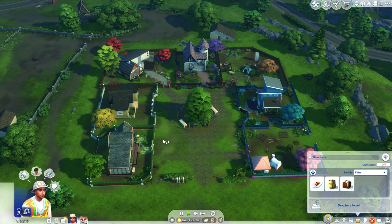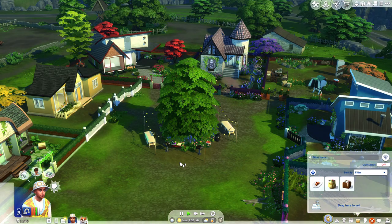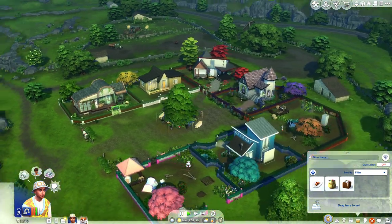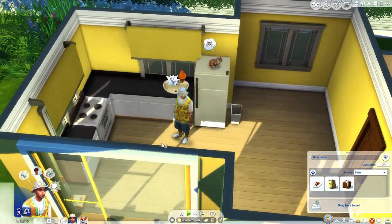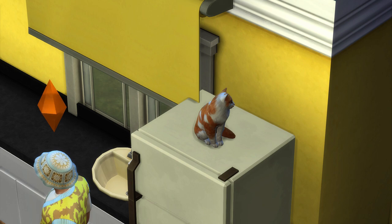I'm actually kind of excited to continue this. I do have a massive reason for not continuing this Let's Play, but that is not important. Point stays — we gotta finish this little Tiny Town. So here is Ziggy. We are basically on the second part of Ziggy and yes, Ziggy has a cat. That is one thing I got him off camera.